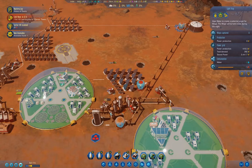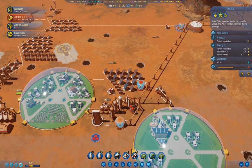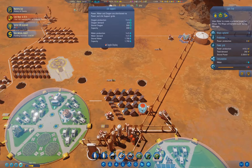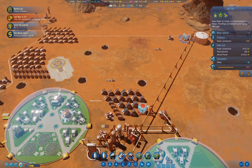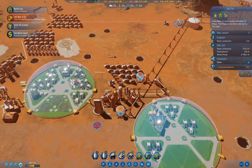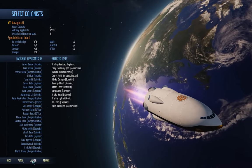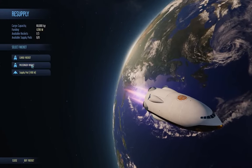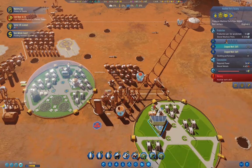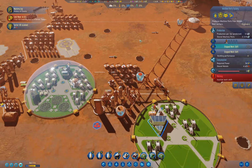I think we're okay for now. Our rockets are almost back at Earth. We've had a rocket arrive, and the second rocket will arrive just now. We'll launch both of them. With those colonists arriving, we should be able to staff our machine factory.